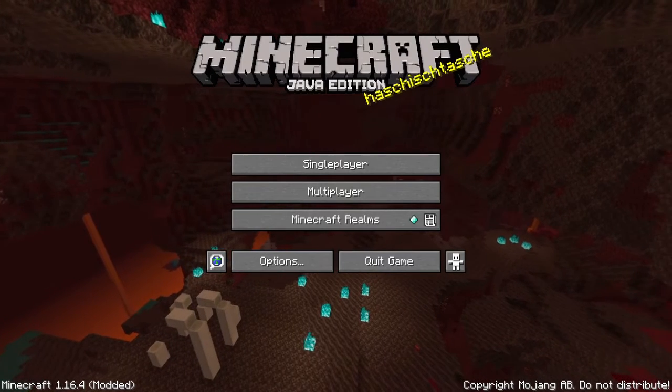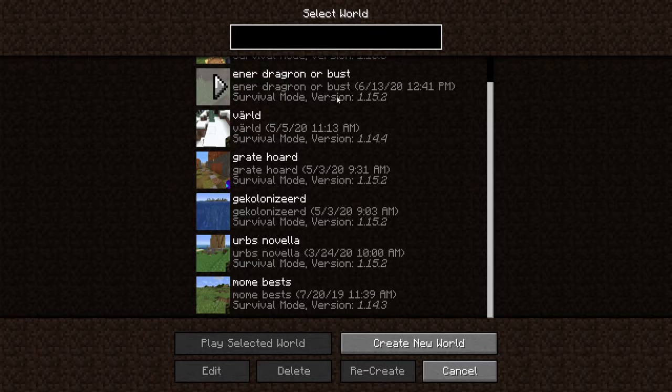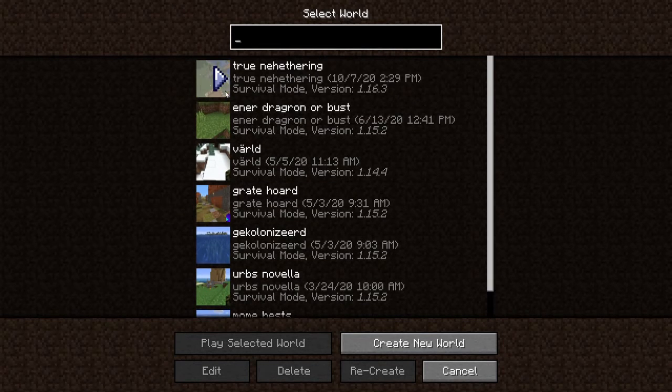Today I'm going to do a Minecraft world tour. This world, which I'm calling 'Truna Heathering,' was one of my worlds from last year. It's probably my best Minecraft world ever — from 2019-2020, when the whole Minecraft thing came back. It was the first time I seriously played survival Minecraft, making it the defining mode of gameplay for me. Back in 2012 in the 1.0 days, I played a lot of creative mode because I thought survival would be too hard.